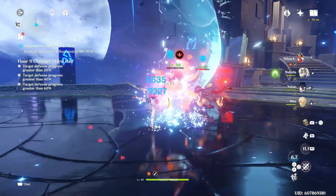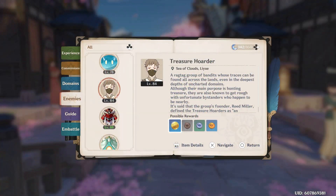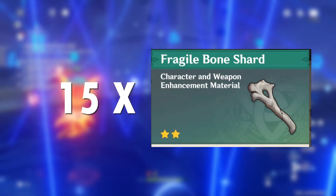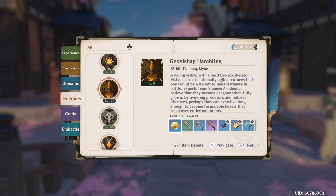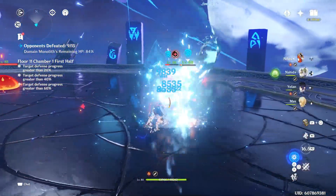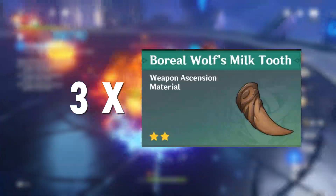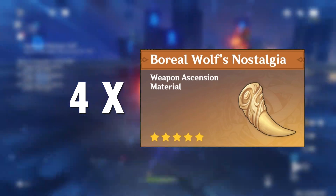For the essential materials for this weapon, you will need 10 Treasure Hoard Insignia, 15 Silver Raven Insignia, and 18 Golden Insignia, which you can collect by tracking down Geovishap or Geovishap Hatchling in your Adventure Handbook. For weapon ascension materials, visit the Cecilia Garden domain on Tuesdays and Fridays to farm 3 Boreal Wolf Tooth, 9 Boreal Wolf Cracked Tooth, 9 Boreal Wolf Broken Fang, and 4 Boreal Wolf's Nostalgia.